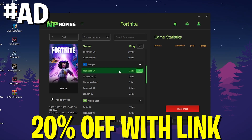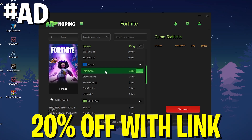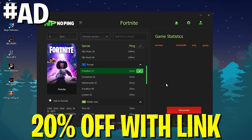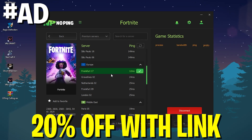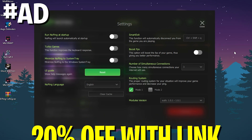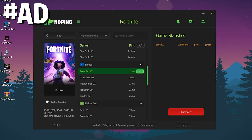You can try it out for seven days, and you're also going to get 20% off with the link in the description. This is by far the best program I use for less ping — it also has a built-in FPS booster and input delay reducer, so check it out 100%.